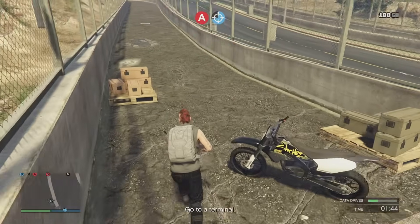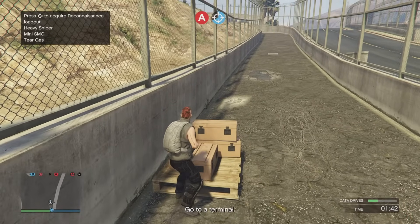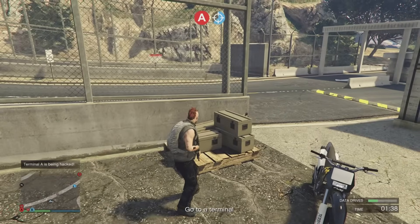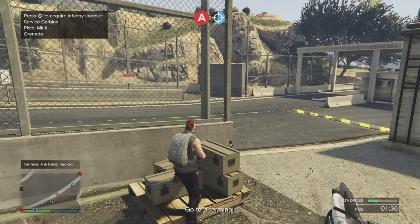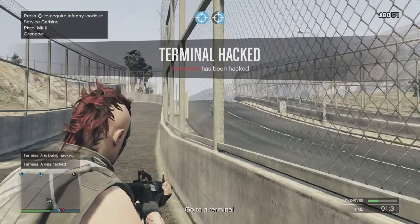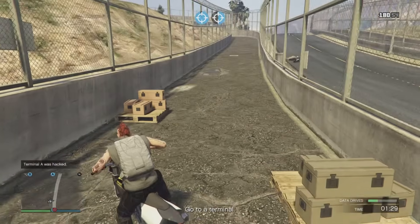You can go to those weapon loadout locations on the map and pick whichever one you want. You can also pick up random weapons across the map — there are RPGs, an atomizer, and the laser gun, the Widowmaker, scattered around as well.